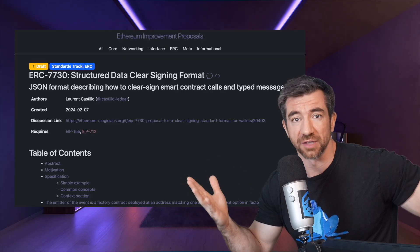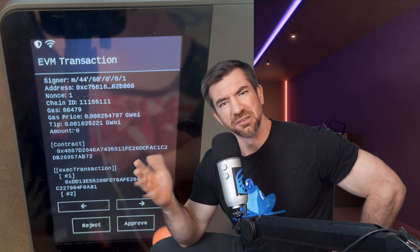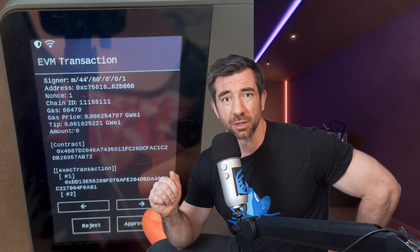I know I'm giving all these wallets a hard time, but I understand it's really difficult to build a hardware wallet and a lot of these people are working diligently to solve the problem. Ledger, for example, has a whole EIP called 7730 which they're trying to implement. Grid Lattice Plus does a decent amount of nested call data decoding, and you can see a lot of these competitive teams actively trying to solve these problems together, which is awesome to see.